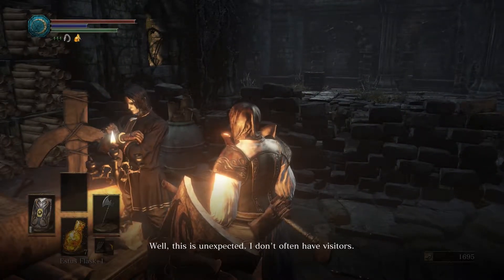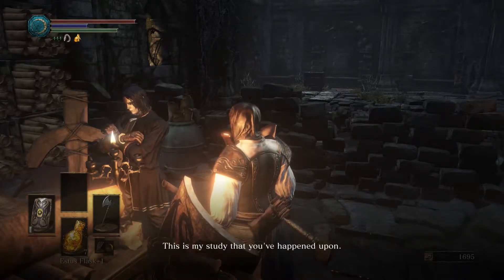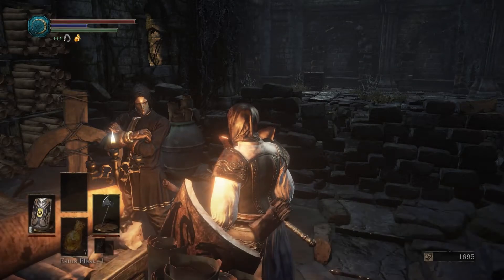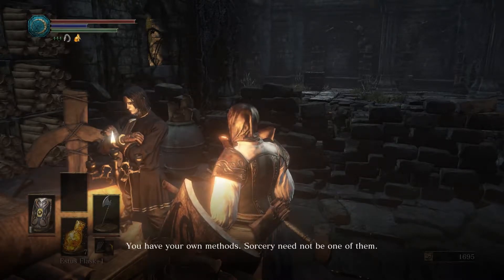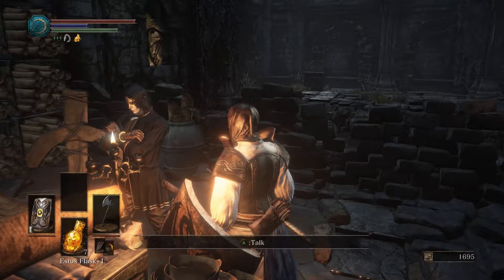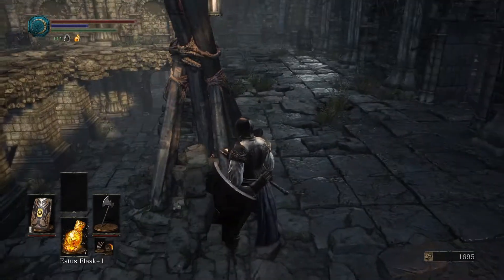The NPC says: 'I don't often have visitors. What do you want? This is my study that you've happened upon. If you haven't any business, I've reading to get back to. Sorceries — sorcery is not for everyone and should never be forced. You have your own methods; sorcery need not be one of them. Don't let it bother you. Be on your way, then. You're unkindled — shouldn't you get back to your duty?' That's fine — I was not really expecting anything to happen there. He won't teach us because I don't have high enough intelligence.